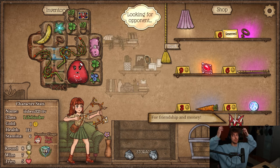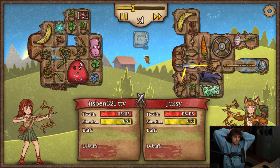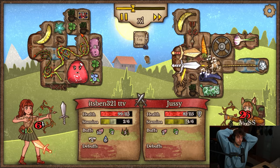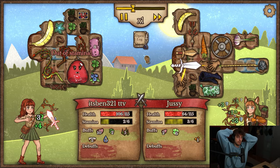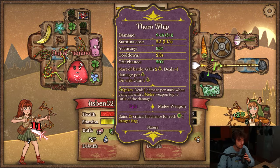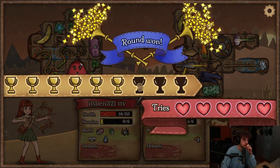Next turn, we got double Hungry Blade. They're making a Falcon Blade. What are my crit chances right now? 20 only.